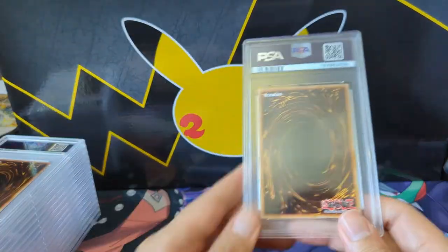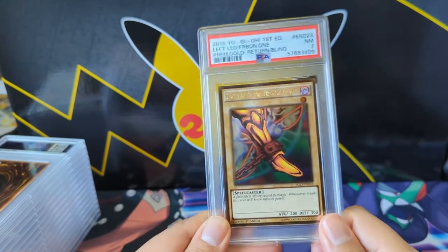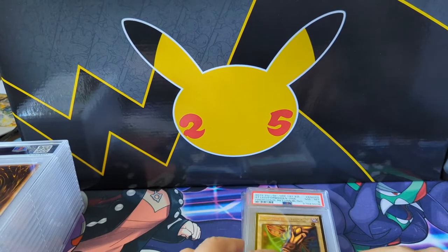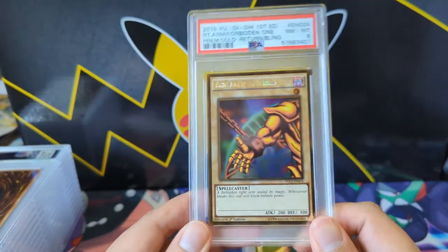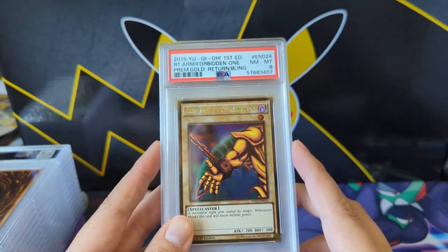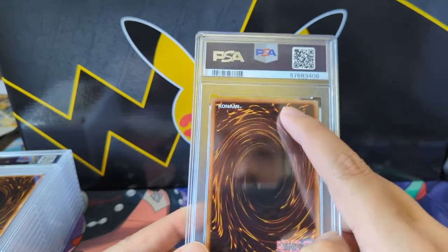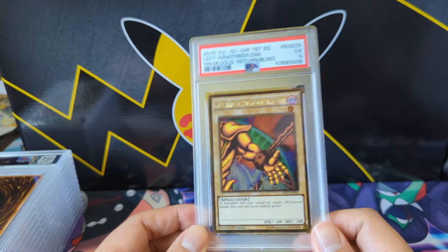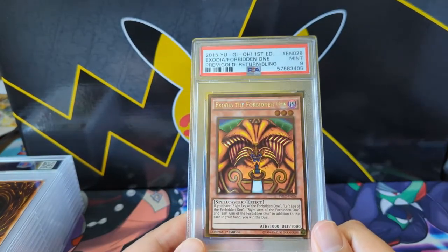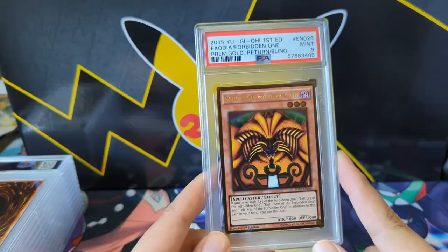On to some Yu-Gi-Oh cards! Starting — I just wanted a set of Exodia. This is from Return of the Bling — I must have just picked this one up on Troll and Toad. A little disappointed by the 7. I think I'm content with anything 8 or higher. I'm just starting to dabble in classic Yu-Gi-Oh cards. I feel like 8 or higher is what I'd prefer. Don't know what happened with this 5 — probably some significant edgeware. Yu-Gi-Oh cards are hard for me to judge raw. We got the main Exodia piece at a 9.